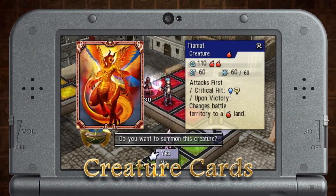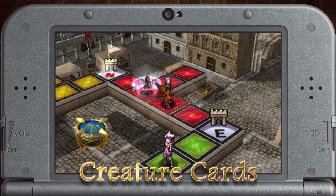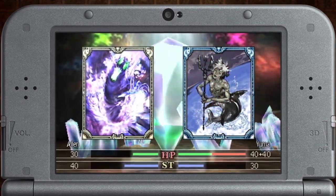Creature cards such as Tiamat can be summoned to a land to claim and defend it. Each creature has its own unique stats and abilities. Shadowgeist is able to attack before its opponent and completely drain their strength to prevent a counterattack.